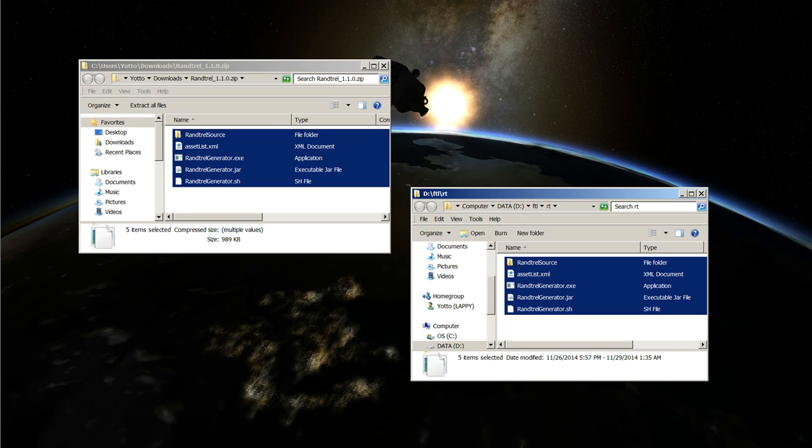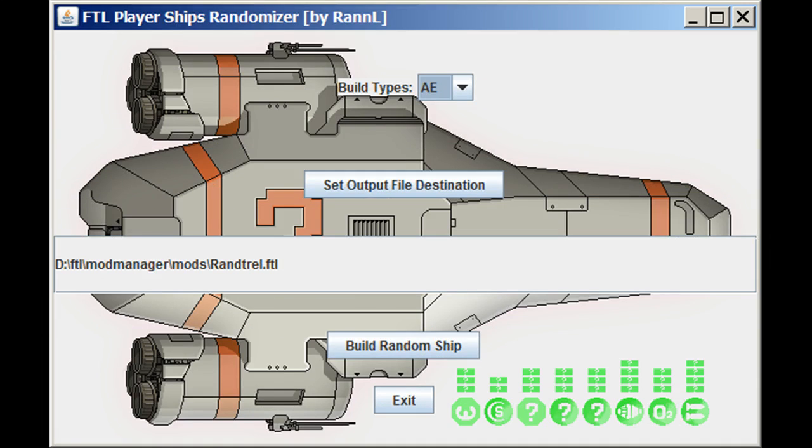That program is called Rantrell, and you can find it on the forums — there will be a link in the YouTube description. Here it is; I just unzipped it into my FTL folder right off my D drive where I put everything.